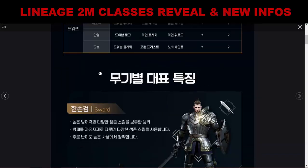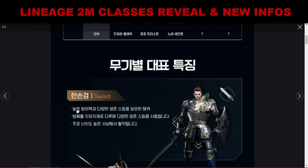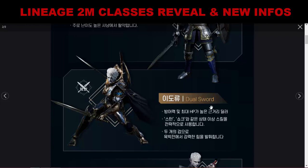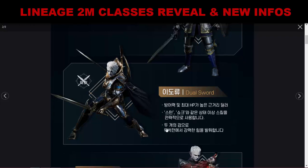This section covers the characteristics of each weapon-based class. Sword class has high defense and counter skills — they use shields to help their friends in battle and can participate in higher-difficulty content. Dual Sword class is a melee class with high HP and high defense; they have stun and shock to disable enemies and use dual swords for high DPS.